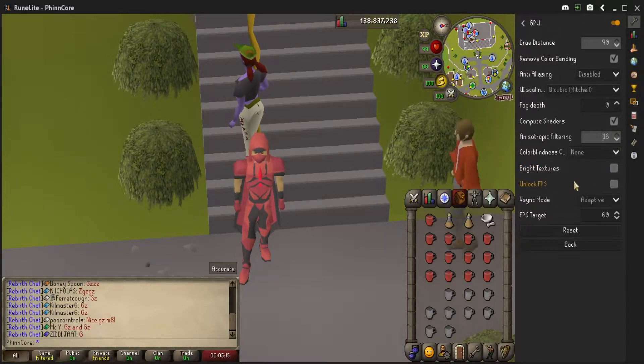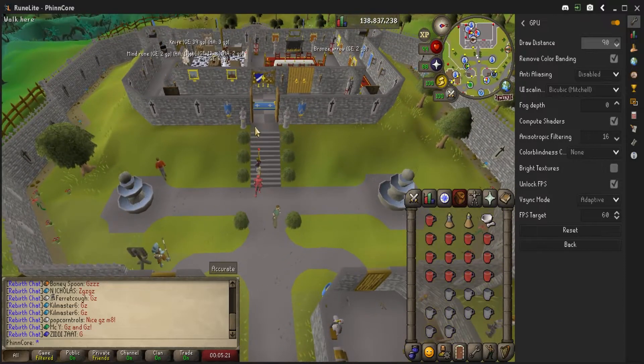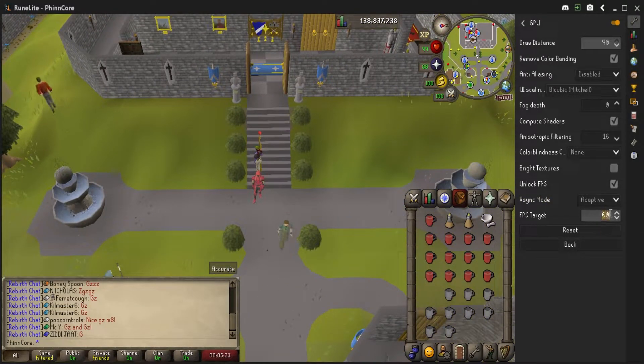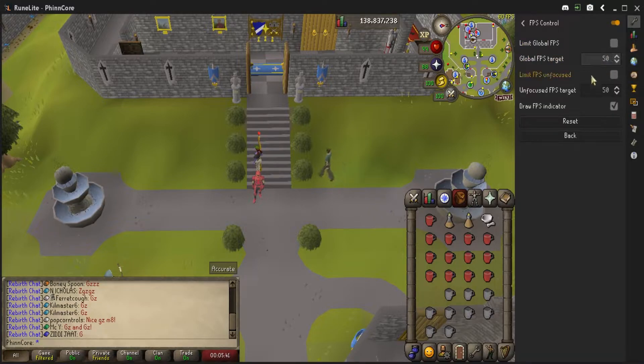You can also unlock FPS here. If you have a better computer it'll just make it where your FPS is higher, and you can set your target to whatever you want. Once you've unlocked the FPS, turn on FPS control and it'll show you what it's maxing out at. A lot of this has to do with your monitor as well as your GPU.